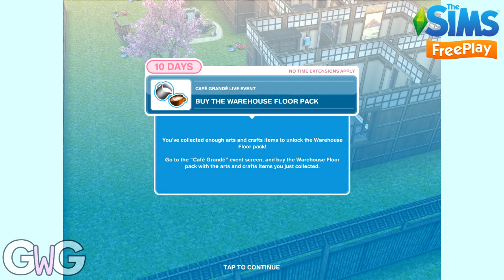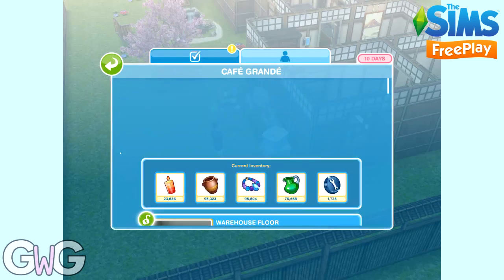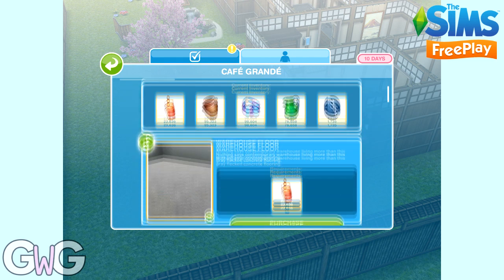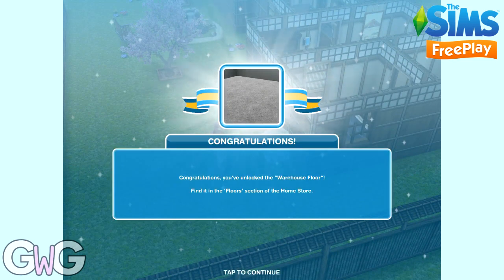Buy the warehouse floor pack. Head back to the event button in the corner of your screen, scroll down and click purchase. This will cost you 50 candles. Arts and crafts items are like currency, so once you've spent those 50 candles you'll need to make more to be able to purchase more of the prize packs.